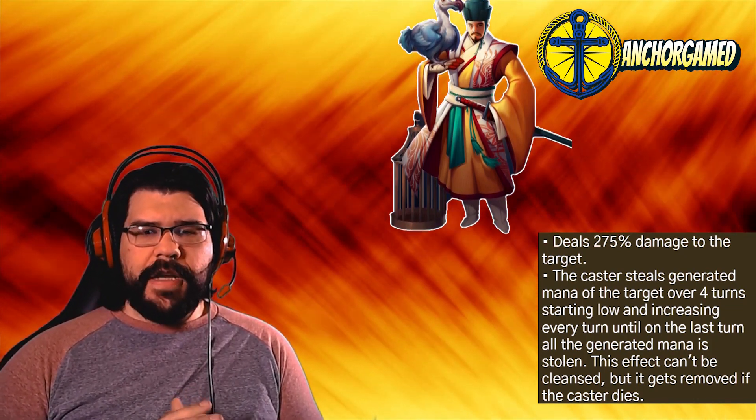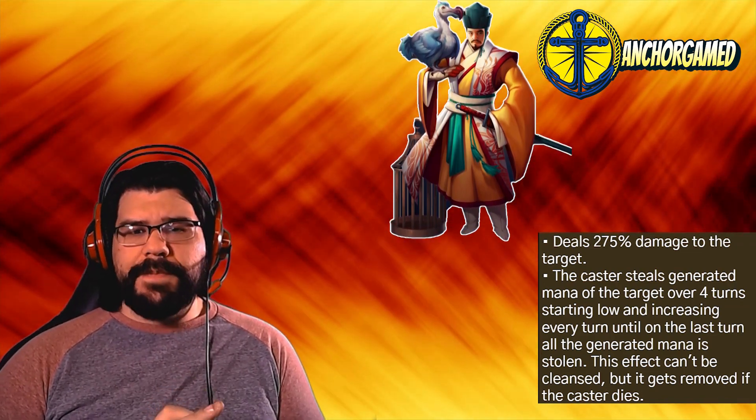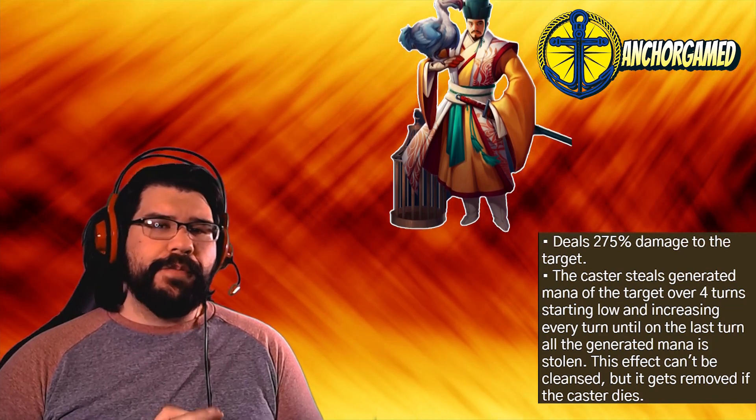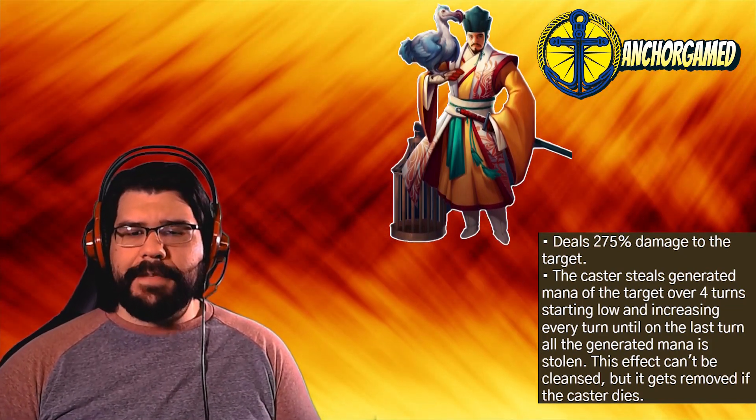When you get to this costume version and you're looking to throw some emblems on him, your best bet is to go the attack, defense, health path — pretty standard. You want to keep it in that position.